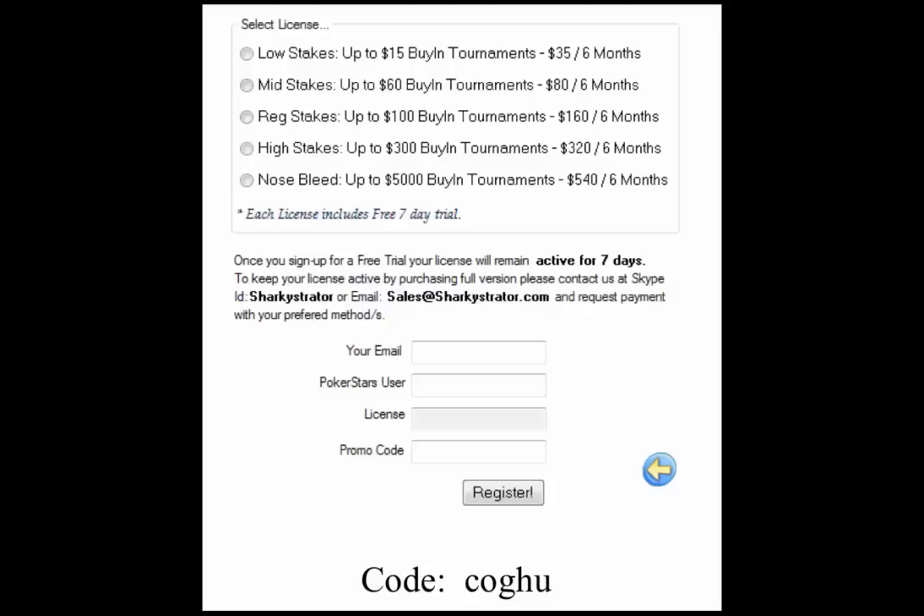The prices are between one and two buy-ins for each level, or a little less at higher stakes. HeadsUpSitAndGo.com and I are offering a discount that's been programmed into the software. When you sign up and register, put in the promo code COGHU — I've highlighted it where it says promo code — and that will automatically give you a 10% discount. You keep that discount whenever you renew your subscription by using the code, so you can essentially have a 10% discount forever.